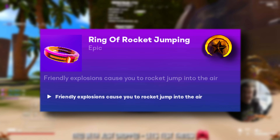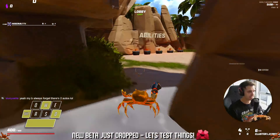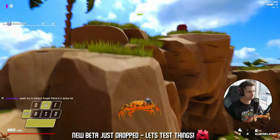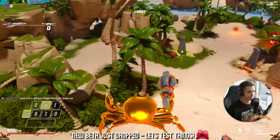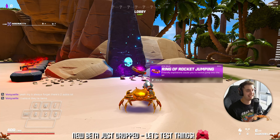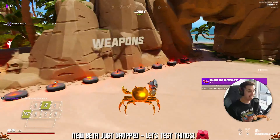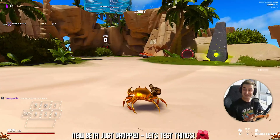Ring of Rocket Jumping — friendly explosions cause you to rocket jump into the air. Take me back to 1996, because rocket jumping is now in Crab Champions. You can now use any explosion to send you into the air or launch you away from enemies. It's a great escape tool, and it's definitely fun. For added bonus, here's my live reaction to the rocket jump — rocket jump into the air... that's sick, that's crazy.